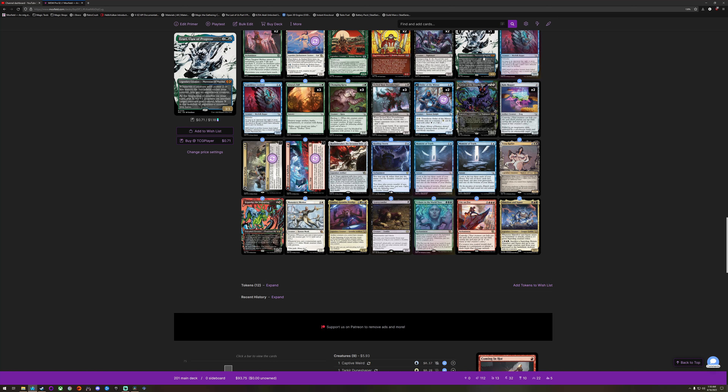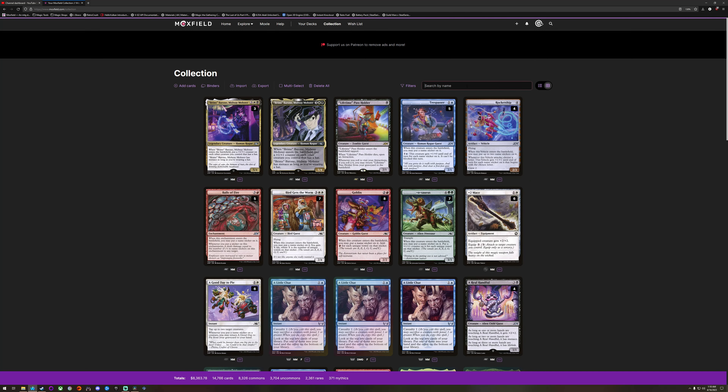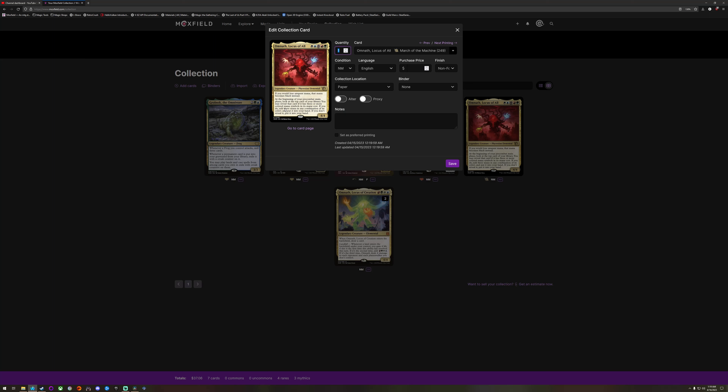I might not be building a Phyrexian Tribal deck, to be honest. Maybe I'll get like Omnath, or something — I could get the five color Omnath going. Four color Omnath — draw a card, landfall — yeah, we want that. Phyrexian Elemental — if you'd lose unspent mana, that mana comes back instead, becomes black instead.